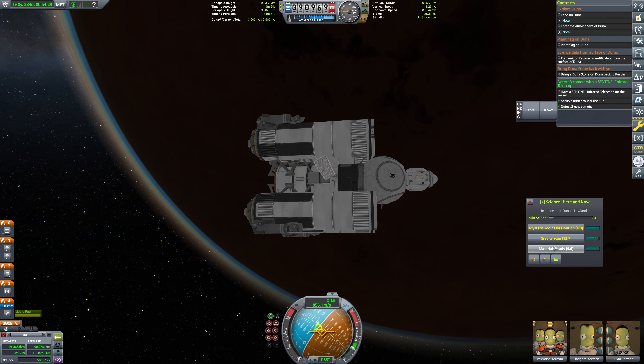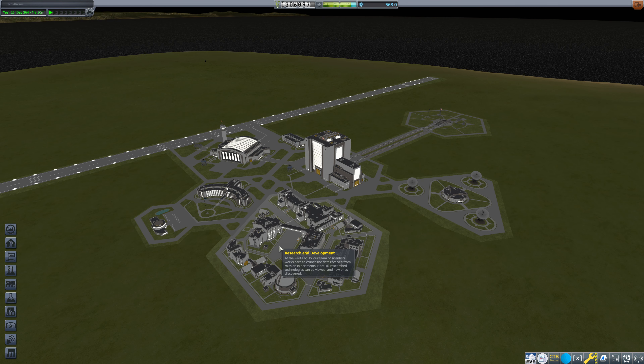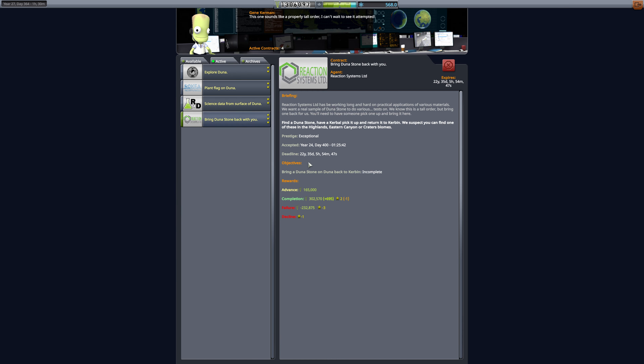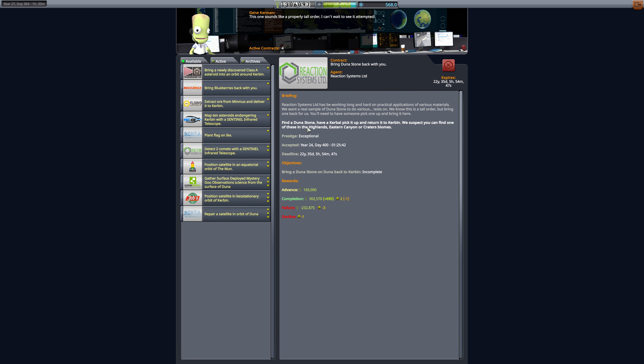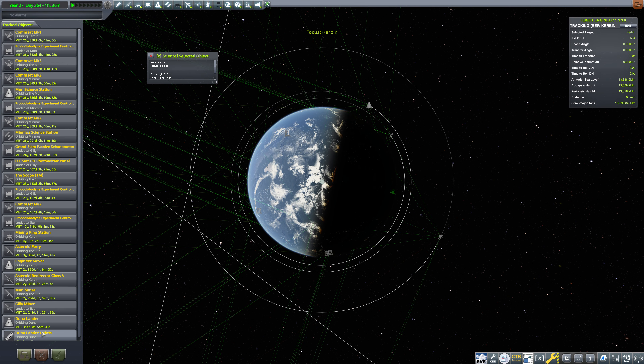I don't really care about optimizing this absolutely maximally. Let's head back to the Space Center and figure out what biome we need to land in for the Duna Stone. I'm not actually sure which biomes count. Into Mission Control we go — and Duna Stone: Highlands, Eastern Canyon, Craters. So we know we need Highlands, Eastern Craters, or Canyons.